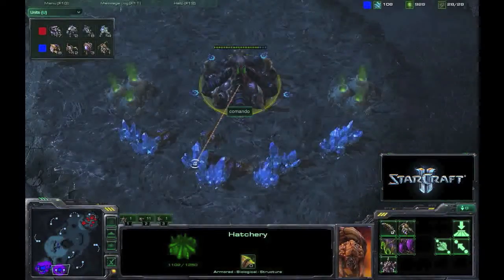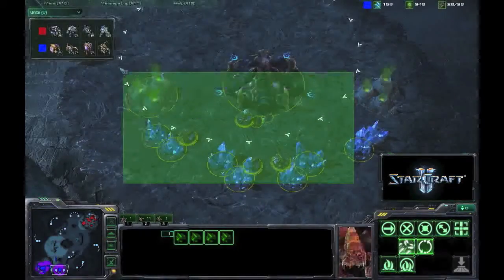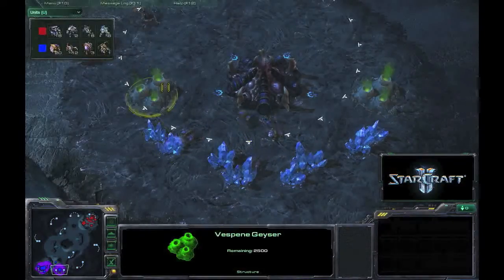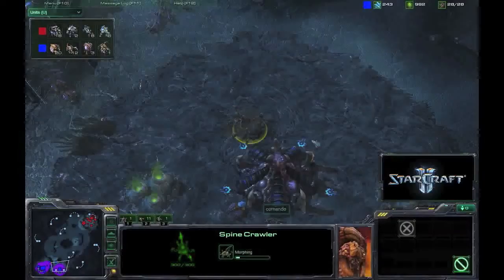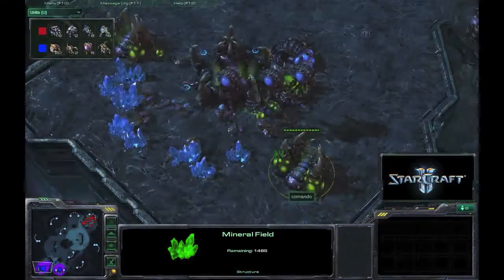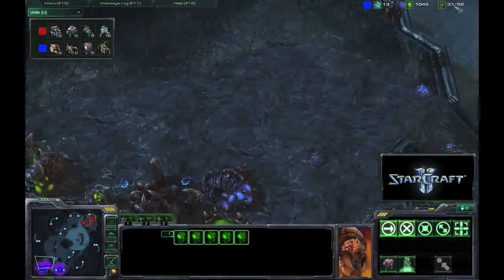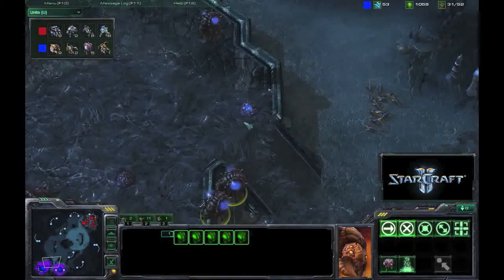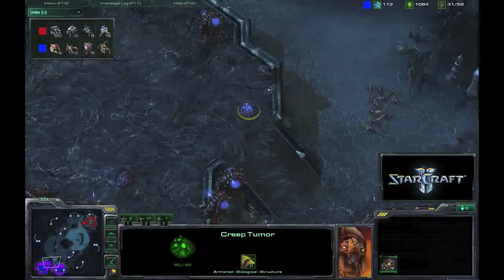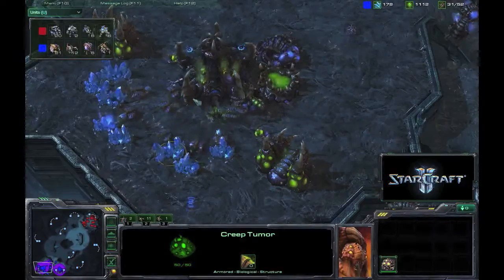You do see Commando does have this expansion up. Commando needs to saturate all the minerals just to get a very good economy rolling. He is gonna position that spine crawler over here just to defend this. Here comes two drones coming to the rescue, and here comes the overlords — he is supply blocked. He is spreading that creep tumor, which is outstandingly good. I love creep tumors spreading around the map — that's the best thing that's ever happened.